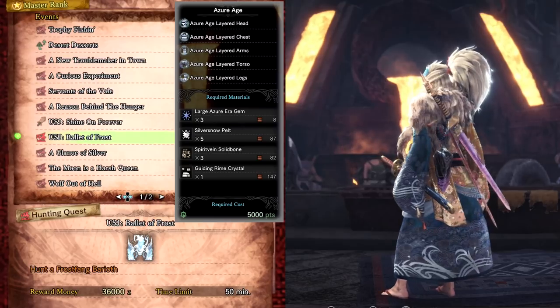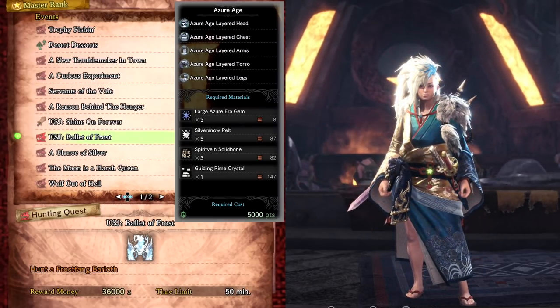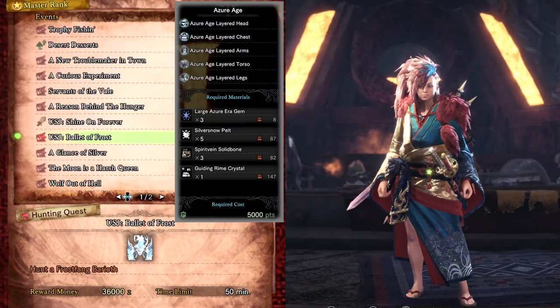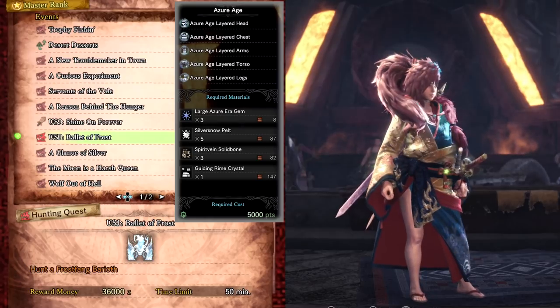You can also use the gems to craft the Azure Age laird armour. This set actually comes with extra swords on the hip, which is just for decoration and is visible on any weapon type. The dual blades on the back are my weapons.